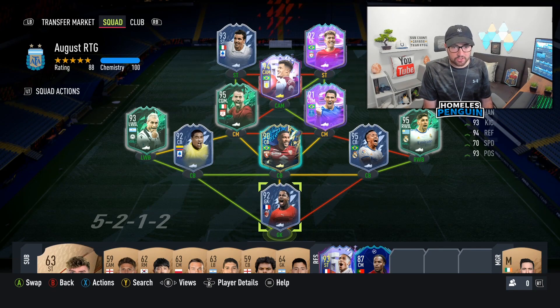Right then lads, episode 3 of the Road to Glory is here and as you can see we've actually got a completely different starting level now. Because of the previous episode where we did another 85x10 pack, we got some new cards that I think will influence the squad quite significantly - mostly the right wing back and left wing back. There are still some concept items there so we technically don't have a full squad yet, but this is definitely the direction I want to take with my team.